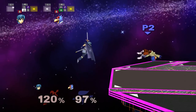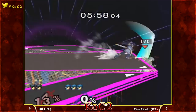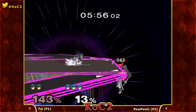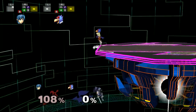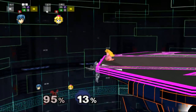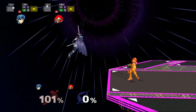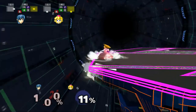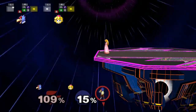With Marth, an instant back air is usually the go-to option after wall jumping because it can knock your opponent away from the ledge so that you can recover after. It also turns you around and you'll end up grabbing the ledge afterwards if you back air fast enough. One thing to keep in mind is that doing an instant aerial after teching only works if you wall jump tech — if you do a regular wall tech and throw out an aerial, you'll fall to your death and look really dumb.